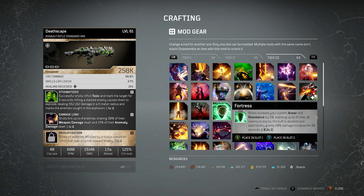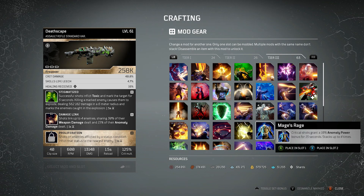Speaking of anomaly builds, we have Mage's Rage — pretty much the big boy of your anomaly builds. If you're running one and you get this, make sure to chuck it on. Critical shots grant a 10% anomaly power bonus for 15 seconds, stacking up to 4 times. It's going to help you with your add clear and in every situation as long as you're firing your weapon. Mainly it's going to give you a massive boost when you're aiming for those bosses, because that's when you definitely want to be aiming for headshots in order to get that buff and the extra anomaly power. By far the best anomaly mod at the moment, so chuck it on your weapon whenever you can.